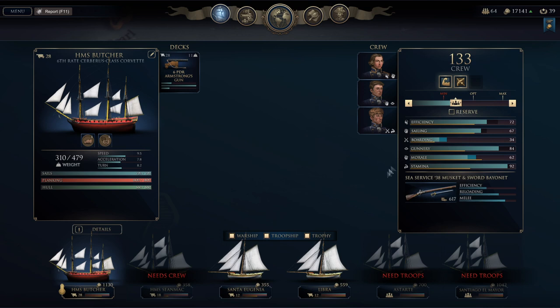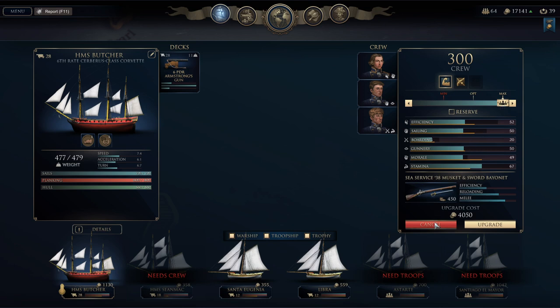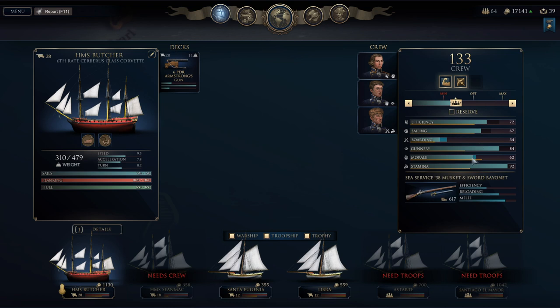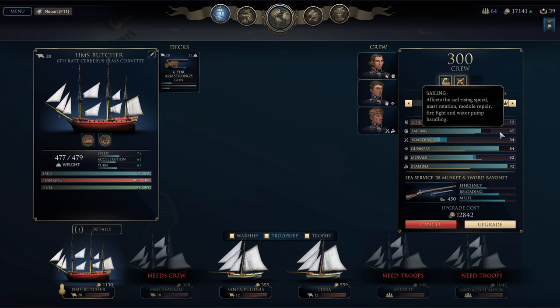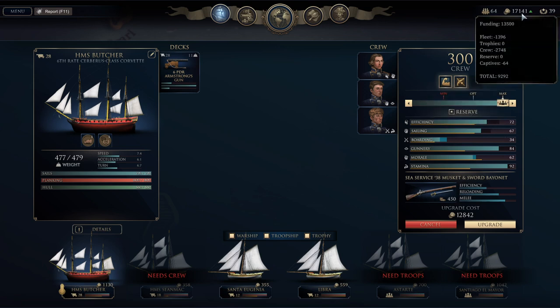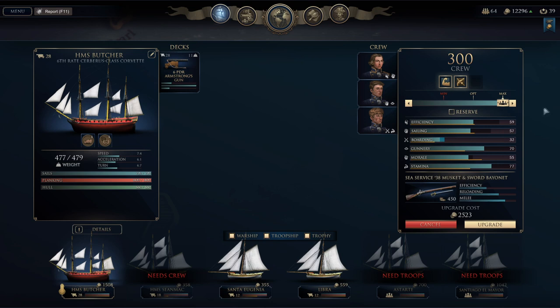The HMS Butcher went from maximum crew down to about 133 — she's the least worse for wear. We've got about 17,000 gold to replenish our losses. If we maximize crew at 4,000 using rookies, we lose one of our two upgrades for the ship — skills drop dramatically. If we try to use veterans to keep our skills, that's 12 grand out of 17,000, so maybe not the best strategy. If we go with reserves — veterans up to the optimal crew size for 4 grand, then rookies for the next 100 or so — it saves us about 6 grand total and gets the crew back up to max.